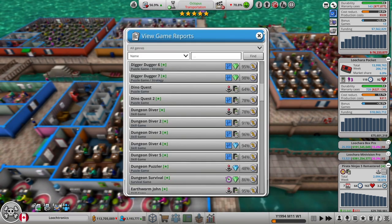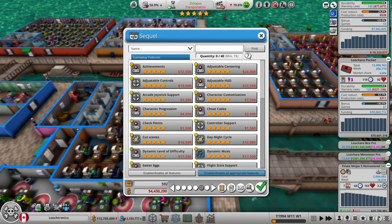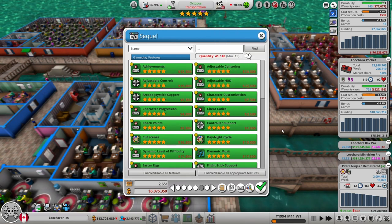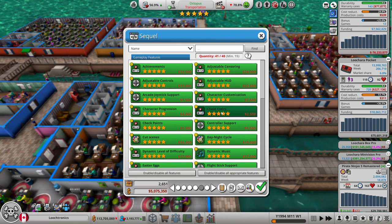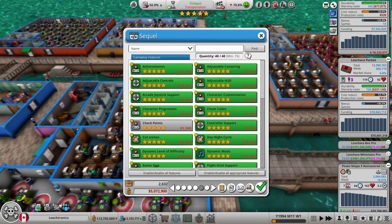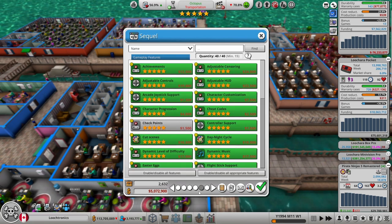50, 10, 10, 30 — turn on everything. 41 to 40, so I only need to cut one feature to keep the cost down. Let's cut checkpoints — it doesn't add very much. Let's just keep costs low.